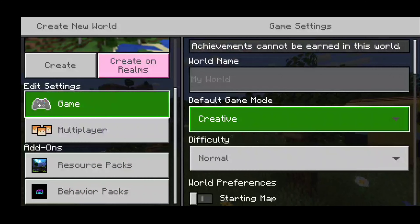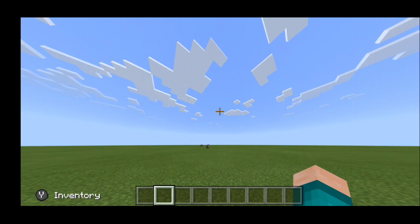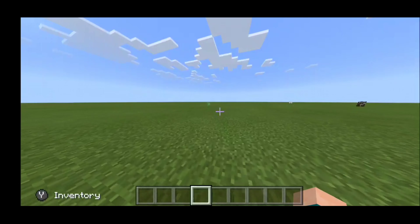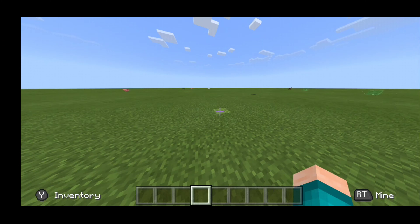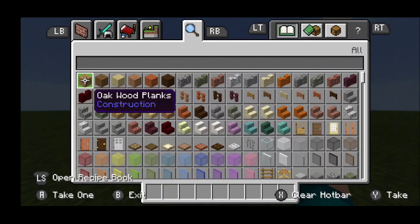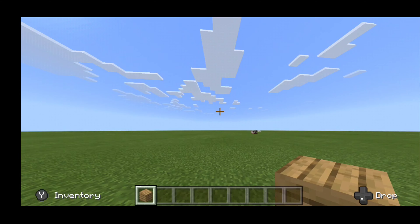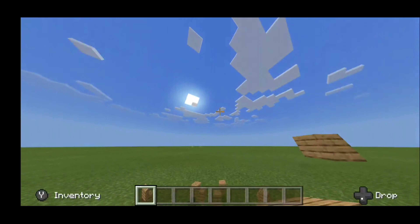Now we're going to be opening up Minecraft and I will show you guys that this does 100% work. Once you open up Minecraft, you will be able to tell that you can actually control it with your Xbox controller — I'm actually using my controller right now, which is pretty cool. We're going to open up a new world and I'll show you that you can change your camera perspective really easily. I'm going to set this to Creative and use a super flat world. Look, we can even punch in the air, which you cannot do on regular Pocket Edition.